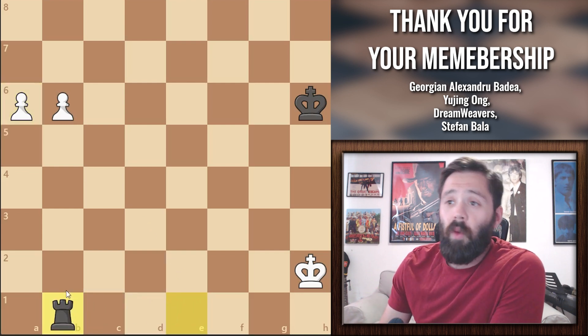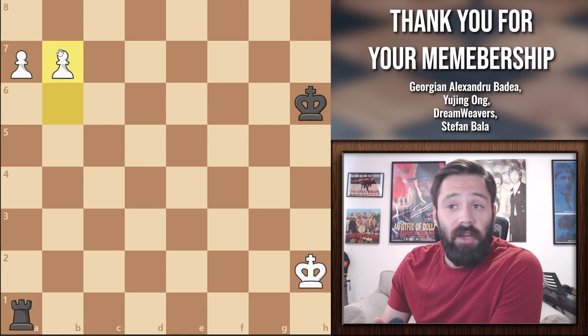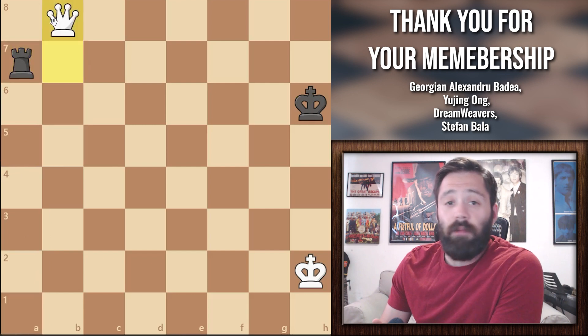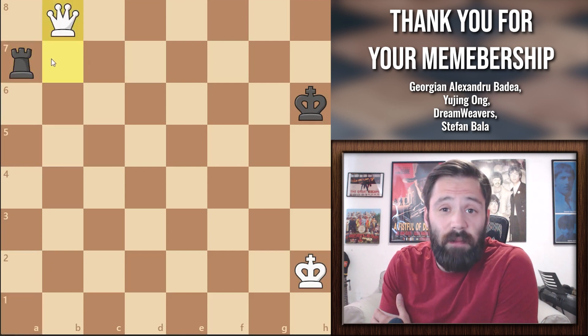If he goes to b1, white is going to push the a pawn. Now if he goes to a1, white is going to push the other pawn. And if black takes, white is then going to promote the b pawn. So it really doesn't get much simpler than that.